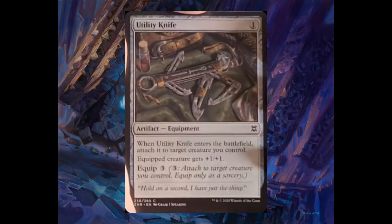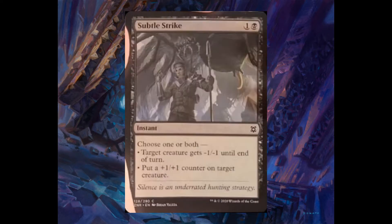Utility Knife, one mana. When it enters the battlefield, you attach it to target creature and it gets plus one plus one. Subtil Strike, one and one black. You choose one or both: target creature gets minus one minus one, or put a plus one plus one counter on it.